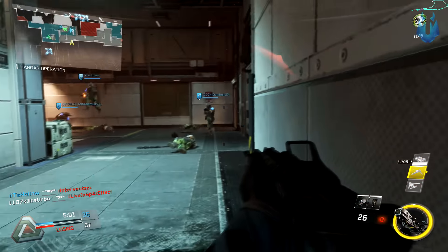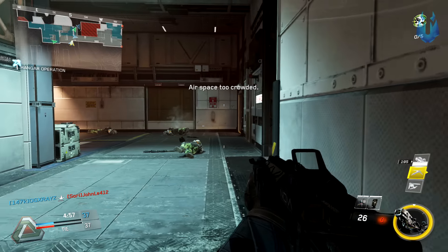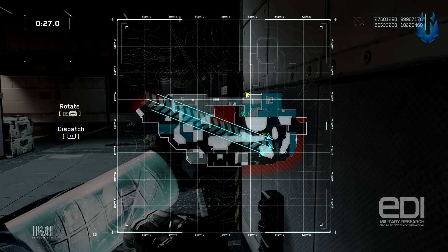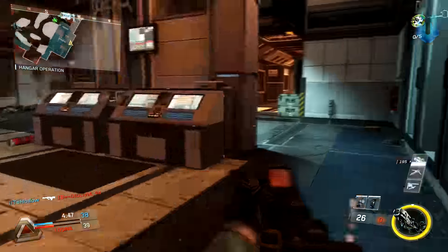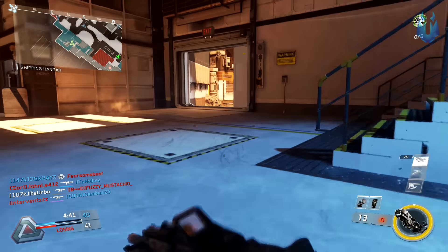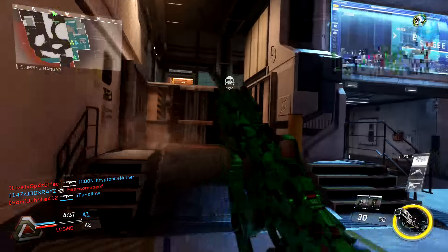The number one thing you want to do is switch to a wired connection. The difference between wired and wireless is insane, and if you're able to use an ethernet cable you definitely should. For those of you with your router on a different floor or who can't get an ethernet cable to your console, I'd suggest getting a Wi-Fi extender. They cost around $30, which is kind of expensive, but it will make your wireless connection a lot stronger — not as good as wired, but definitely better than it was.